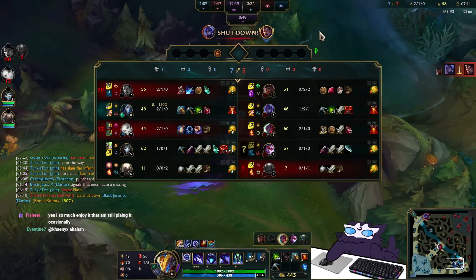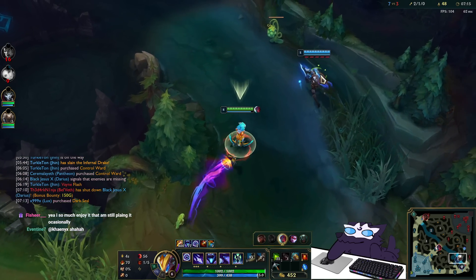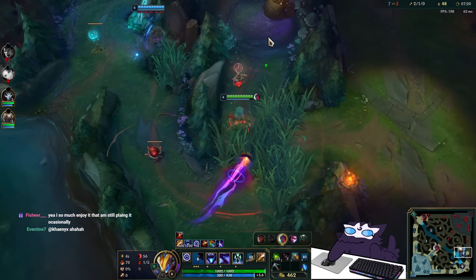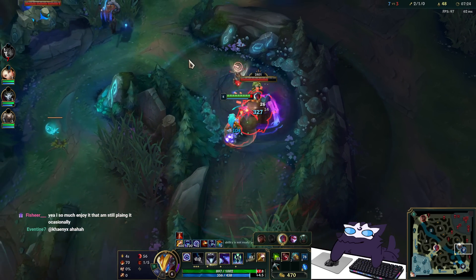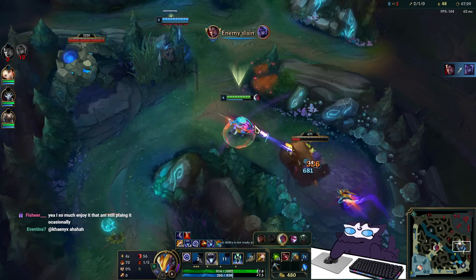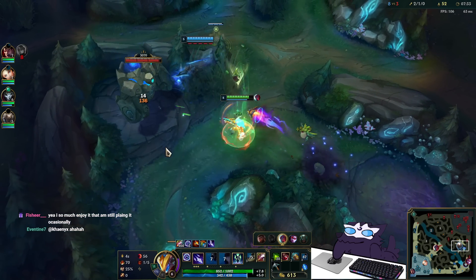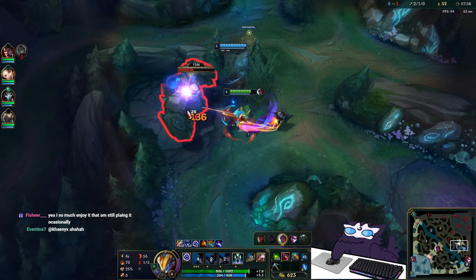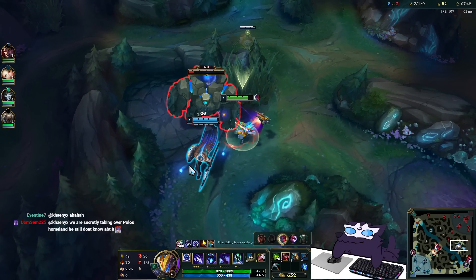Belveth killed the Raptors and her Gromp when I did Dragon, so I had the mark there since there was no Scuttle alive. I didn't expect her Blue to be up though. I'll grab this — the fourth mark should spawn on the Crab since the Chickens should still be dead for 40 seconds.